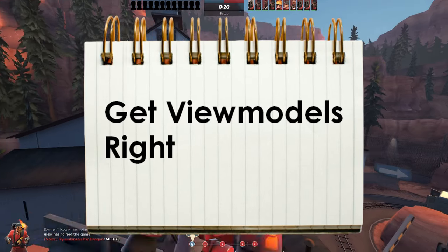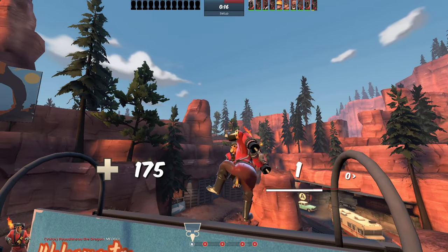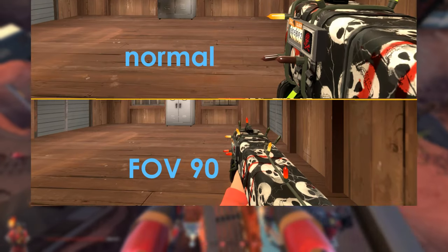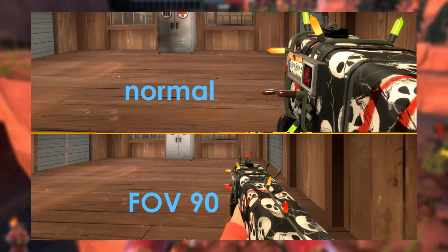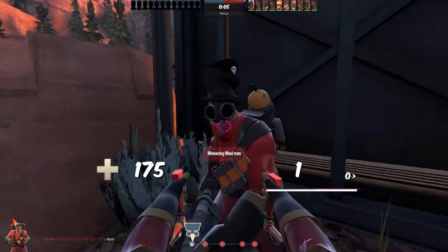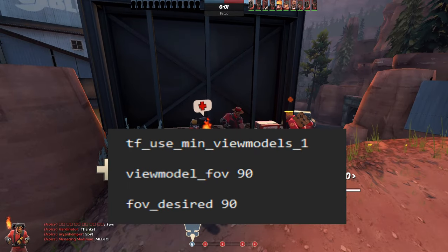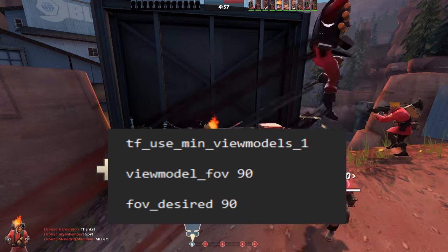Get your viewmodels right. If you play TF2 you probably have this setting already, but TF2's default settings are bad here. You really want to make the weapons you are holding smaller and a bit longer. Open up the console and paste these commands one by one. After some testing, these were the perfect values for me.